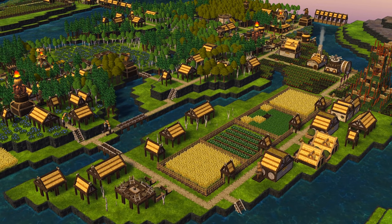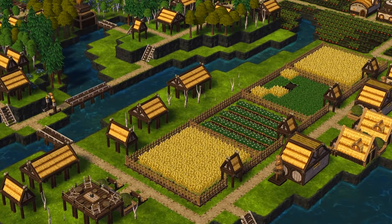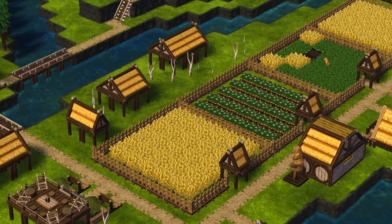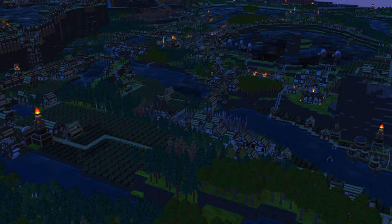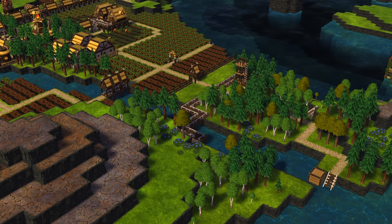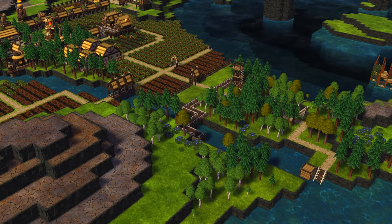Tip number 5: the most obvious and at the same time not-so-obvious thing to do is plant natural things. Place all sorts of trees and berries apart from shrubs. With the new experimental build there is even more to place.